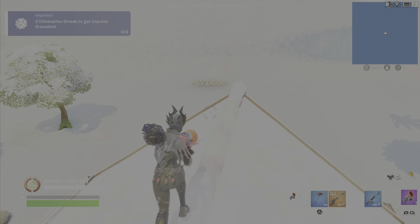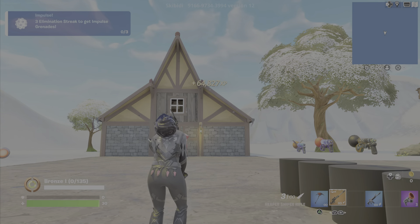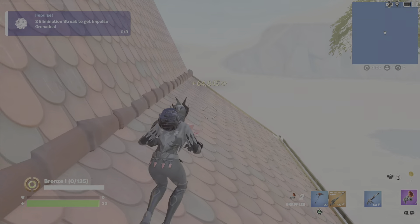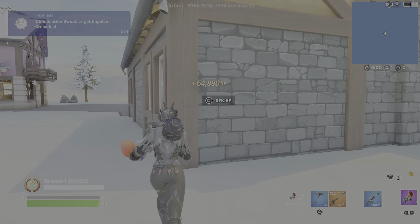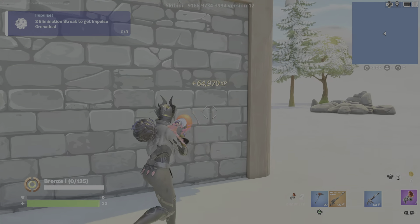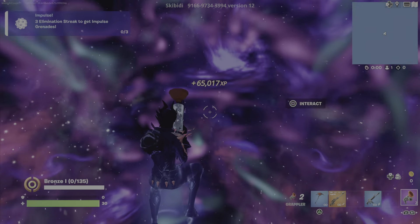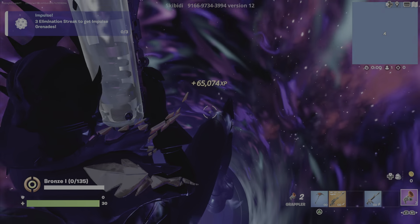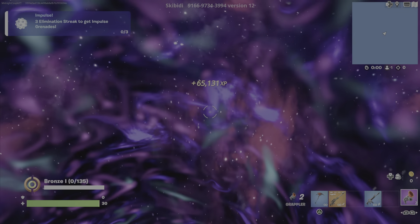Then we have another button on top of the roof. Interact with this one — it will put you over 60,000 XP. Now make your way to the back of this house; there are two more buttons there. Keep in mind the XP changes from player to player depending on how many AFK XP maps you've done for the day. There's a limit where you can only get about 25 stars from creative maps per day.